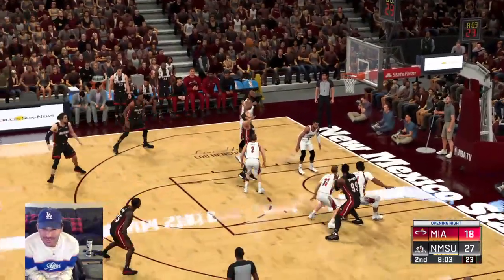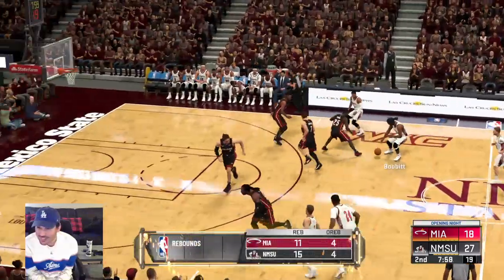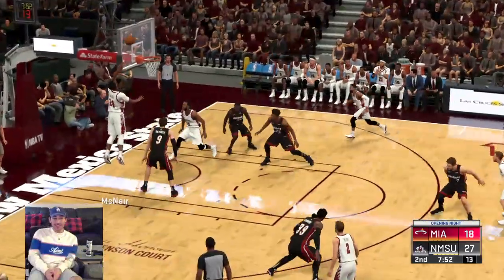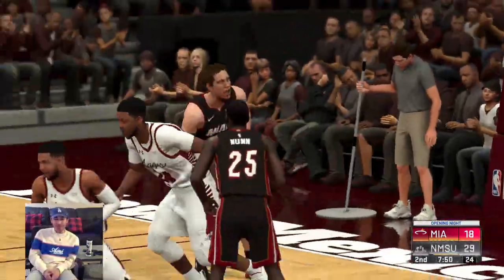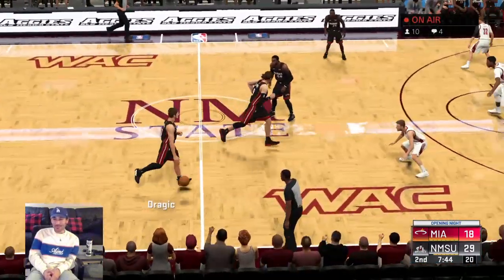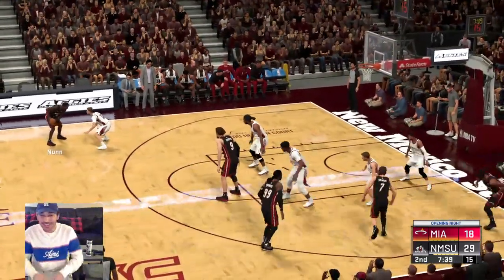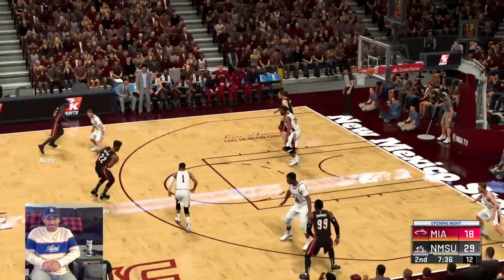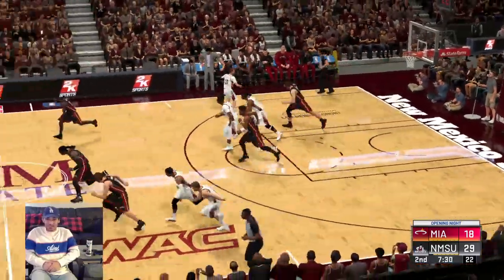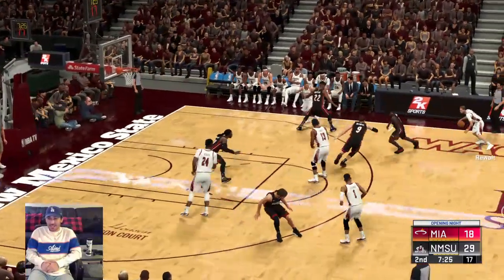Wait — is that Bryce in the game already? That's Owens, right? Tennessee! I didn't even sub him in — they just decided to put him in. A second-quarter appearance by Tennessee Owens. And Bryce too — I didn't even see that. New Mexico State is getting a little cocky. I like it though. A small ball lineup running with Bryce, Tennessee, and Sean on the court.